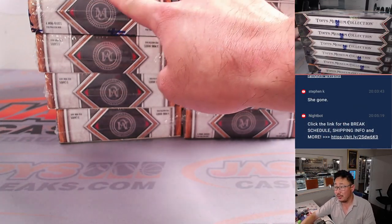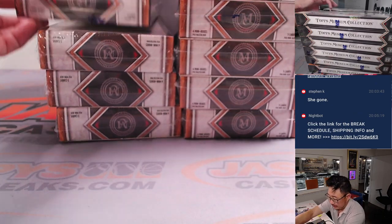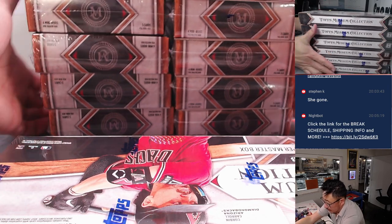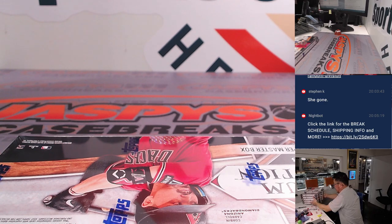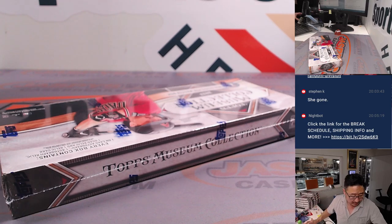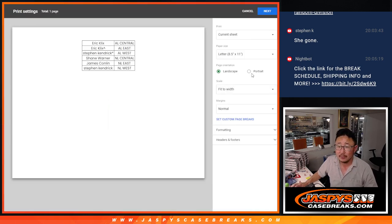So we'll go one, two, three — that box right there. We may renumber them at some point, but there you have it. No trades in the chat — TWC trade window closed, print, and rip.